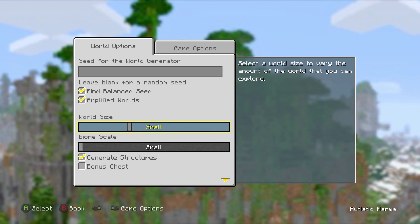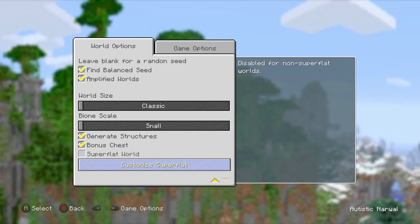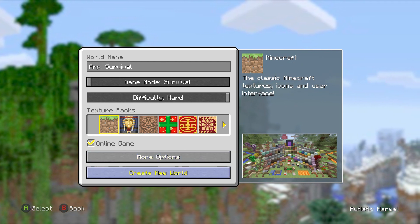Then you're going to want to change the world size to either Classic or Small. This will just make the world smaller than it usually is — it won't be infinite and it will have boundaries. I like to do Classic because it's a lot smaller and you can get a lot of the new infinite world generated around it.